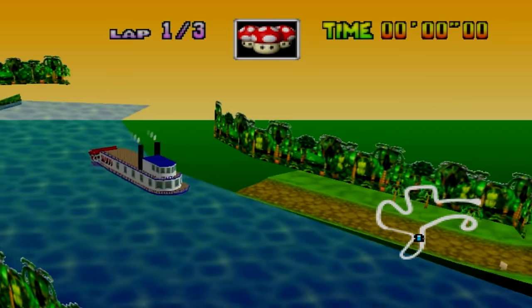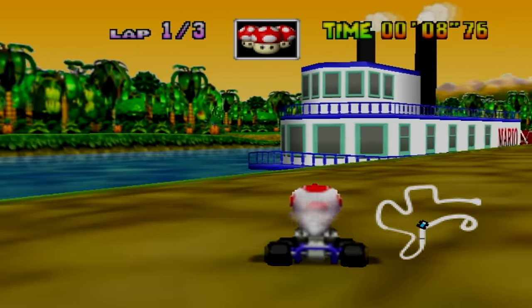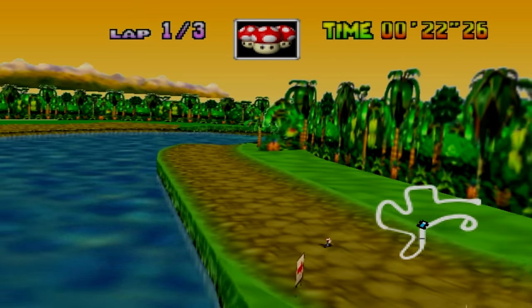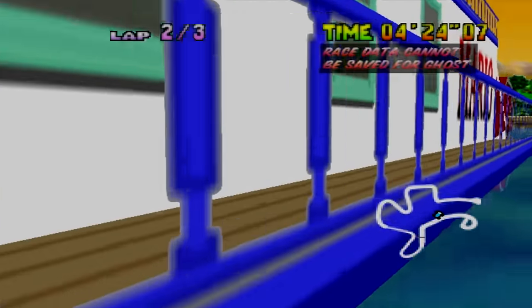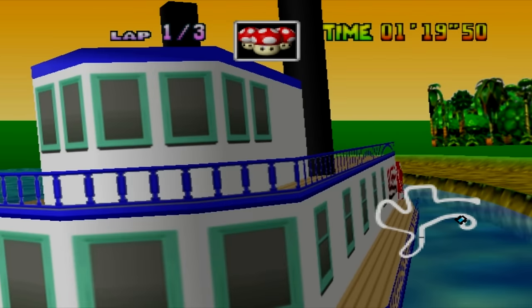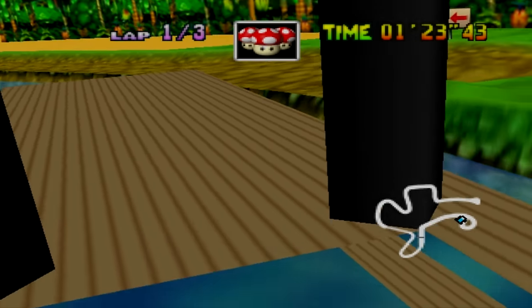Now onto the special cup, we start with DK's Jungle Parkway. One of the first things you see when you start this course is the large Mario steamship on the river, which looks like it just drives off of a waterfall. Now if you're anything like me, you've probably tried at some point to land on the ship, but have been disappointed to see that you just fall right through and get brought back to land. Just like the train in Calamari Desert, there's not much to see inside the ship either.